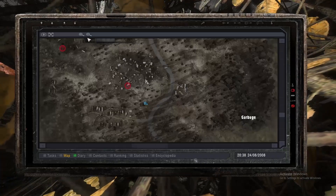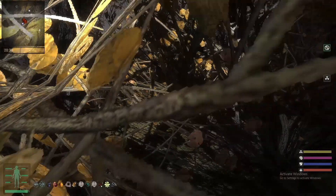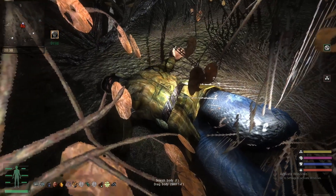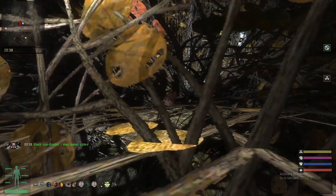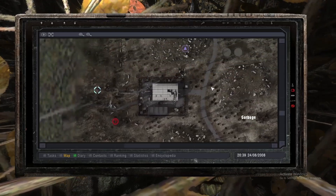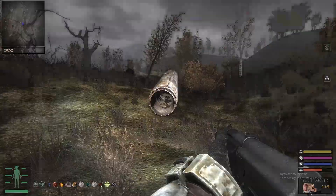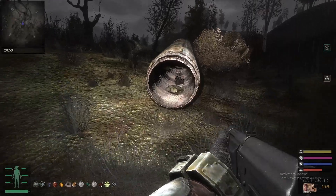At this location right here in the Garbage, right smack dab in the middle of the Vagabond Anomalies, you're able to search this guy right here — stash coordinates right here — Garik. He'll have a stash coordinate, and if you go to him, you're able to find the stash of Garik inside this pipe right here.